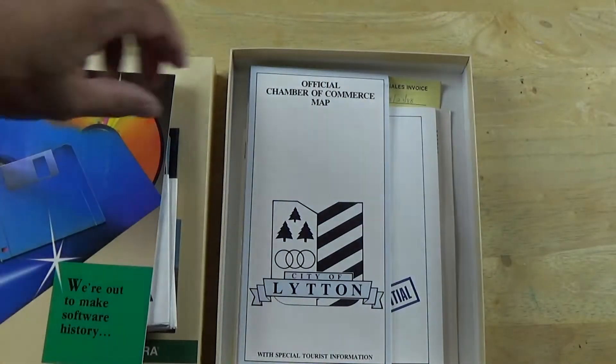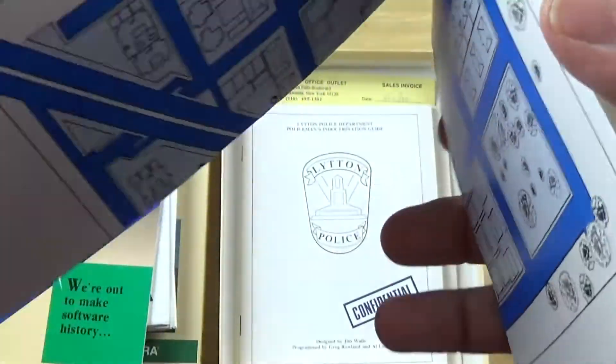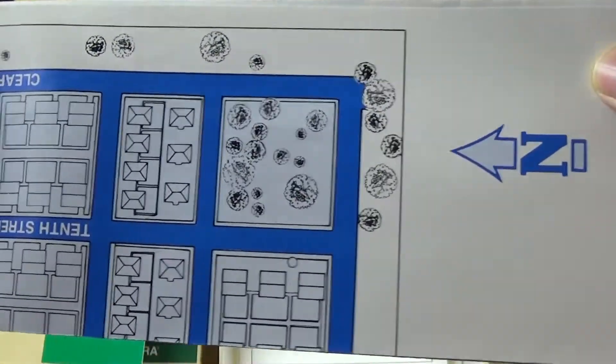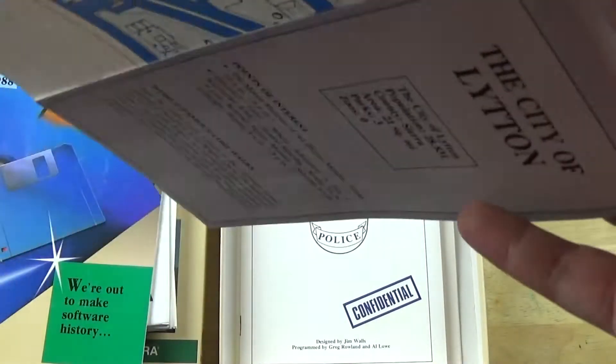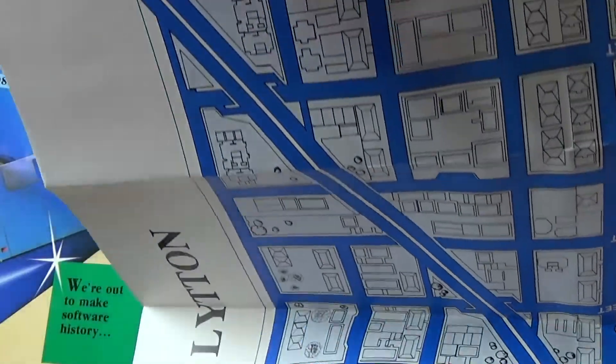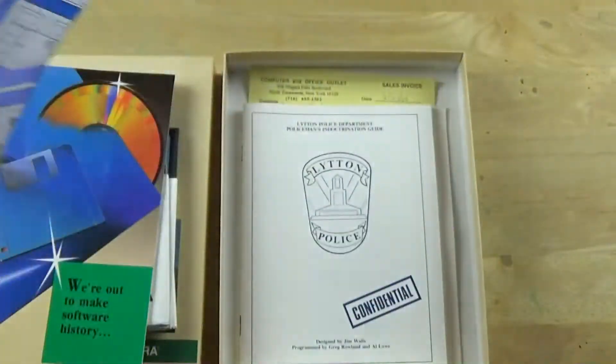Moving on, you get a map of Police Quest which is in the game. The map is pretty huge, so I'm not going to open it up all the way, but I'll show another piece of it so you guys can get an idea. This really does help you out - I didn't have any of this, no maps, no nothing.